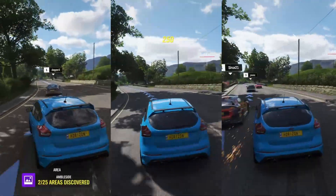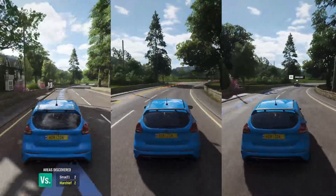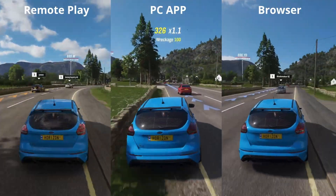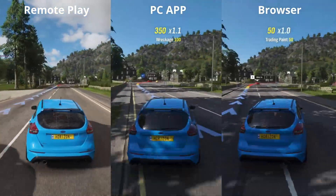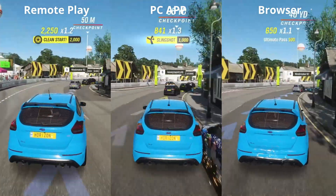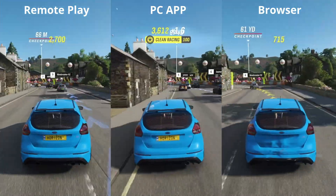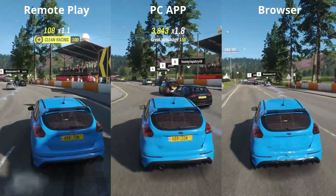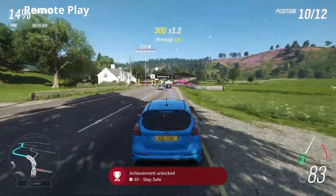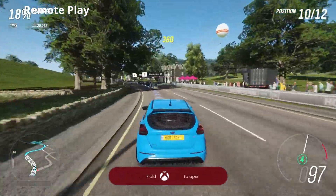As you can see, they're all running at the 1920x1080 stream and we're getting a bit of stream compression on all three. To me, the left one looks like it has less stream compression and is actually the Xbox Series X Remote Play on local network. The PC app is the one in the middle and the browser is the one on the right. We're seeing quite a lot more stream compression on the PC app and browser, but it does seem to mix and match between all three depending on how much is going on.